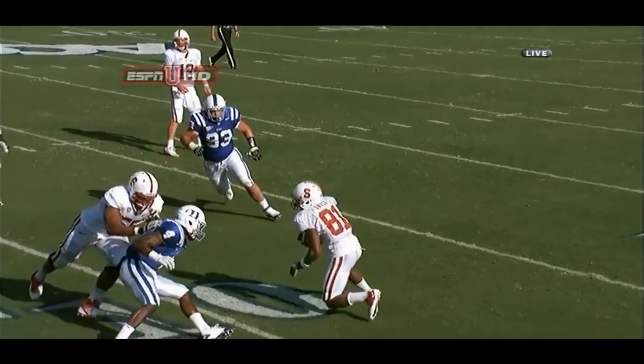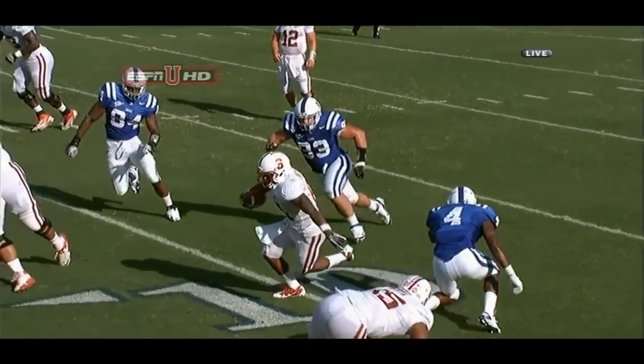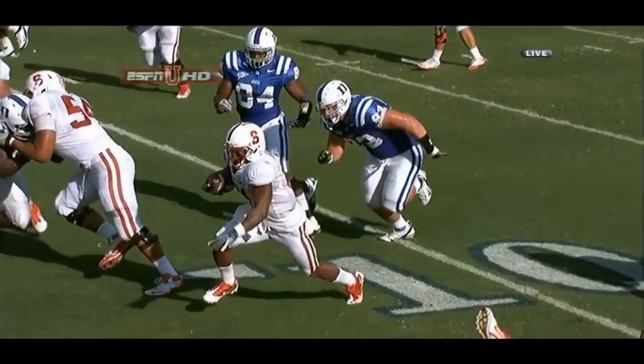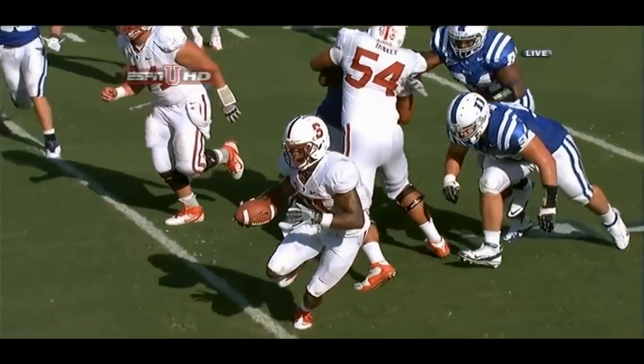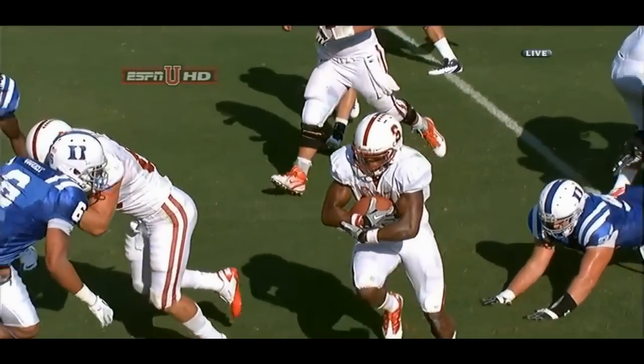Jonathan Martin — he's the All-Pac-12 offensive tackle from a year ago. Just a little bit, he gets Canty — just enough — that allows Owusu to get up inside. And then there's, as they say, a sidewalk on the numbers. That's where you want to stay on a slip screen; that's where your blockers are. And Owusu does a nice job finding the path.